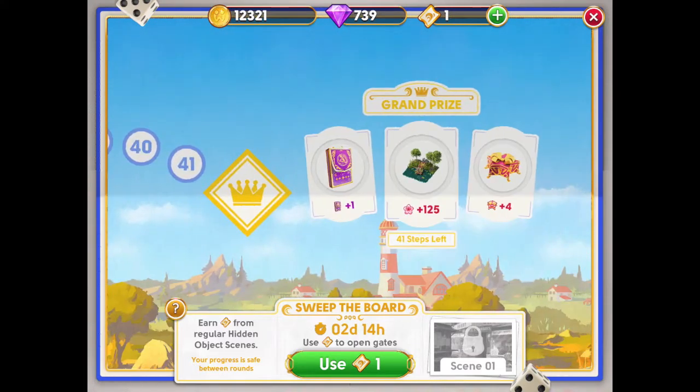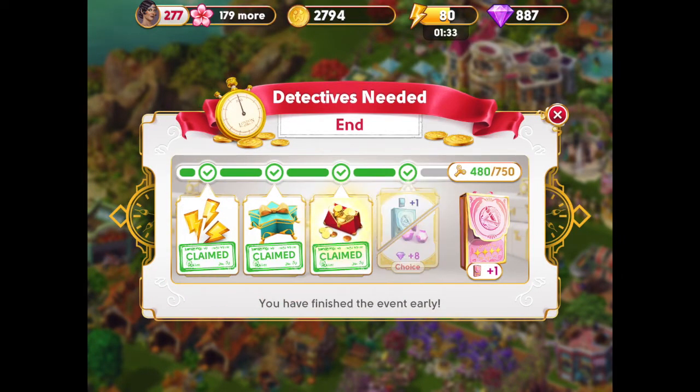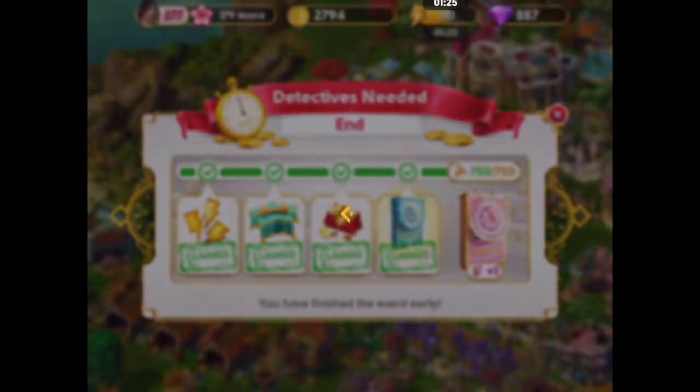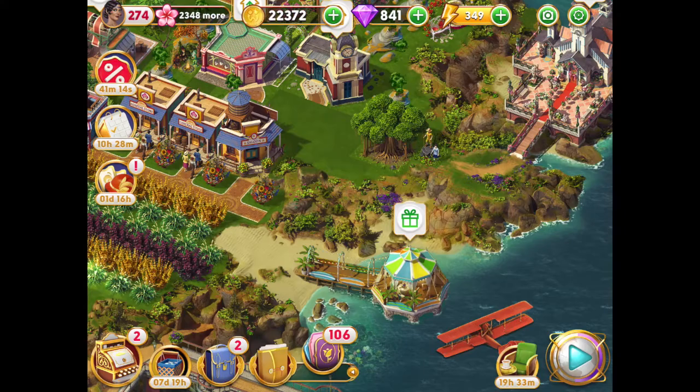The third source of memoir star packs is Detectives Needed. Sometimes Wooga lets us choose the reward — in this case, I chose the blue star pack. And this is one of those Detectives Needed where I tried very hard to win the final prize, which is the pink star pack.